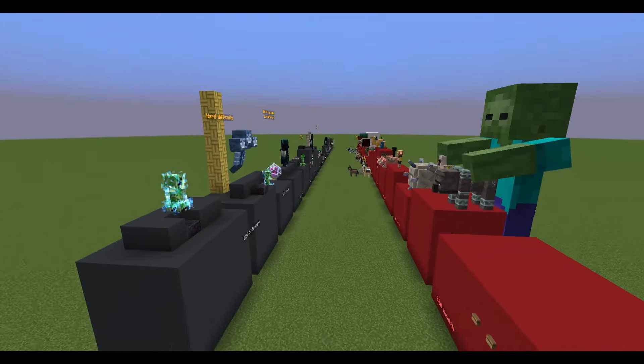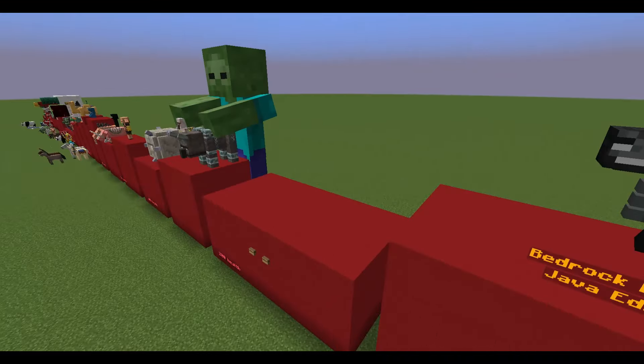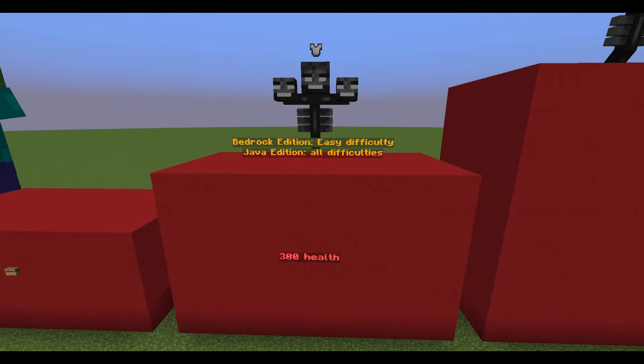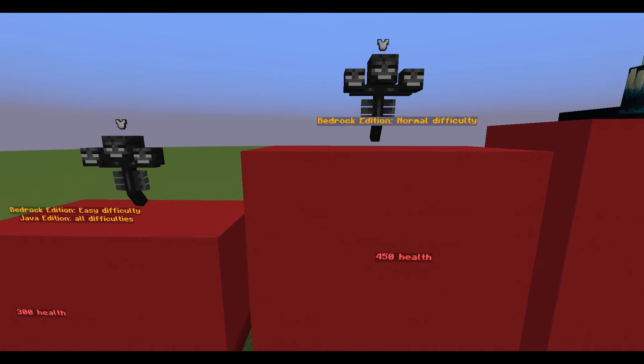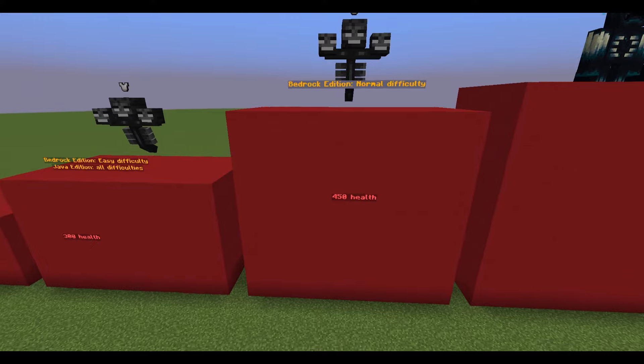Everything so far was correct for Java, but the Bedrock Wither is also included. Wither's health depends on the edition of the game. In Java it always has three hundred health. In Bedrock that's true only on easy difficulty — on normal it gains one hundred and fifty more health. It also gains additional attacks, but this is not a video about that.